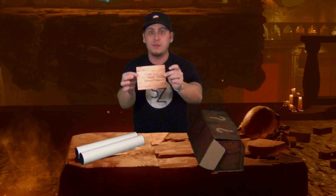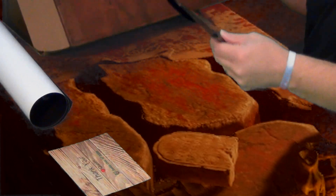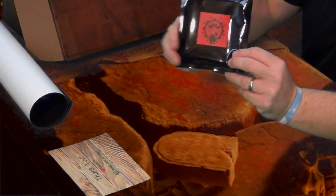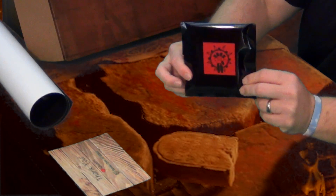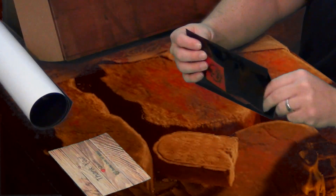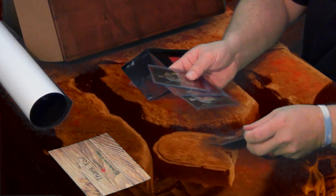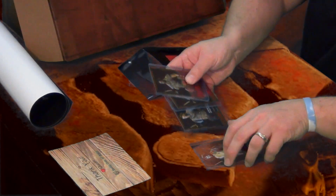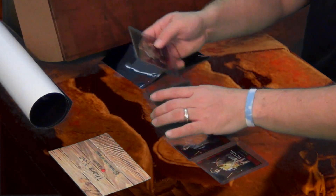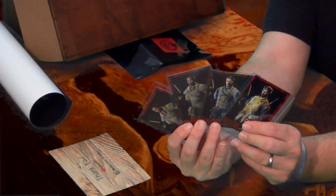We got a postcard that says thank you from Queen, and a Teddy Bear. We got this cool little 935 envelope — open it up and see what's inside. We got some cool character cards: looks like we have Nikolai, Edward Richtofen, Takeo, and Takeo! Two times Takeo — double points!